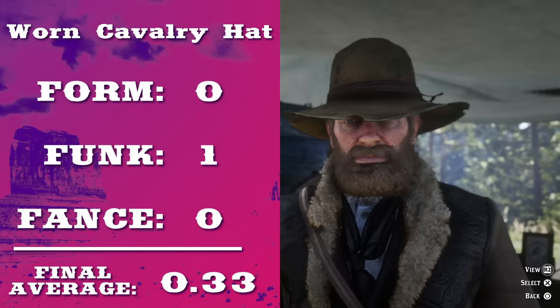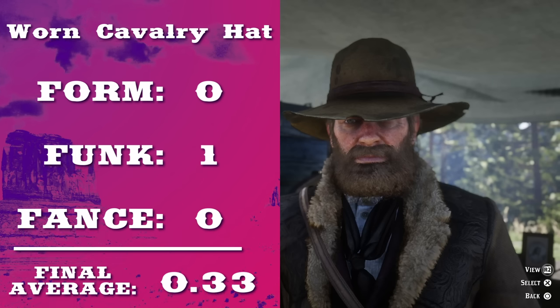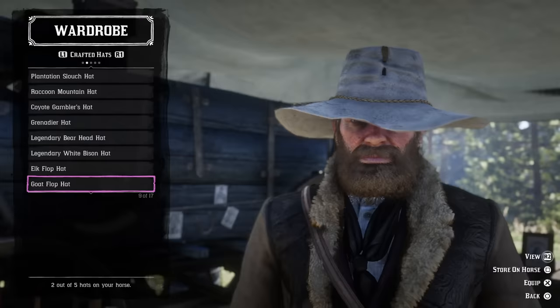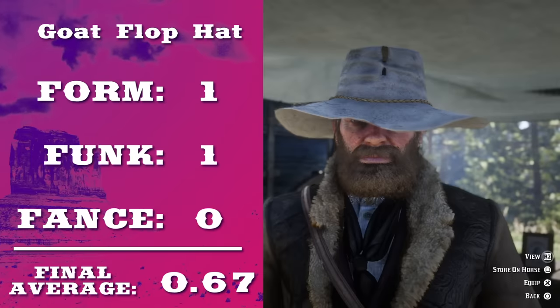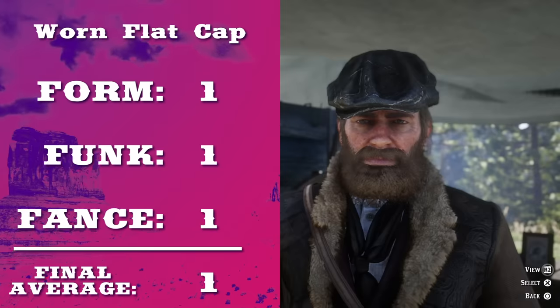Starting with the worn cavalry hat. It's poorly made, and it makes it harder to see when you're riding on a horse. If you wear this hat to my house, I'm gonna ask you to take it off, and then I'm gonna ask you to leave. The goat flop hat — it's barely better than the worn cavalry hat. The worn flat cap. Look, Arthur's a cowboy, not in a community theater production of Newsies.